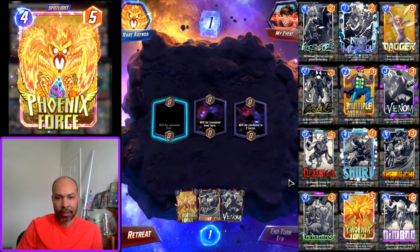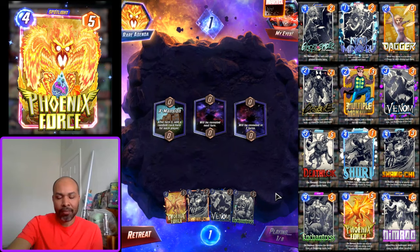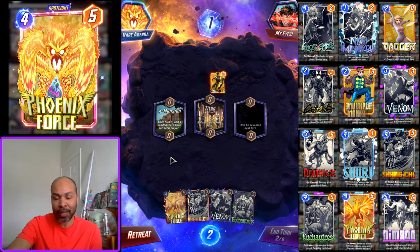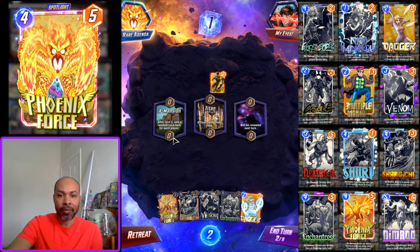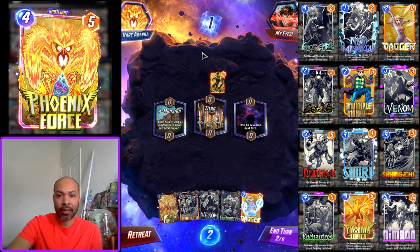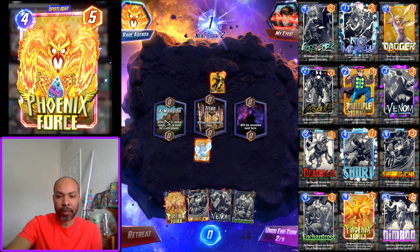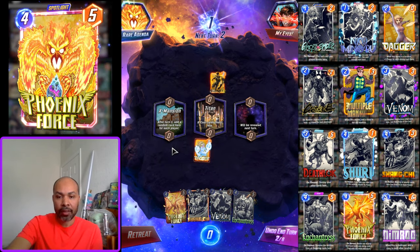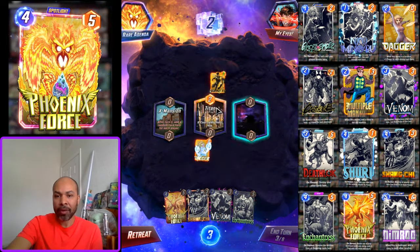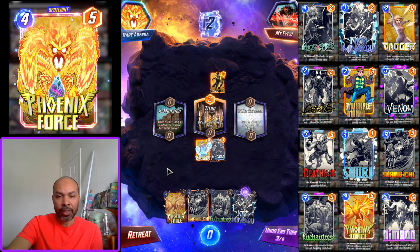Next up, we have X-Mansion as the first location. That is just a big gamble — I've had cards get destroyed there because it spawns a destroy card. I've had Phoenix Force spawn there, and I'm sure a lot of people have seen Ultron spawn there. I have a winning line in hand and my two tech cards, so I'm going to snap. I will play Dagger mid and avoid X-Mansion because of that uncertainty.